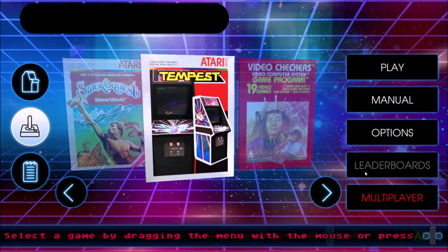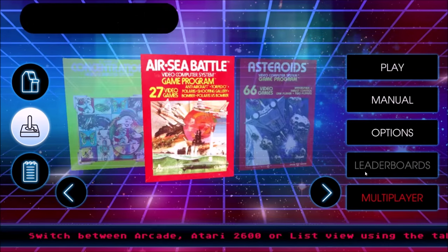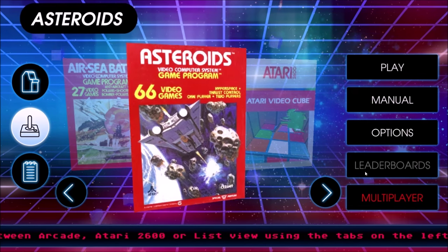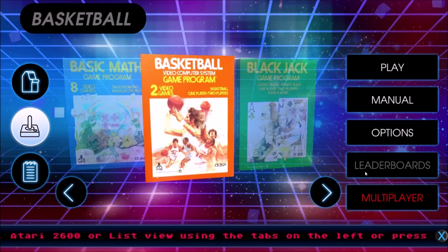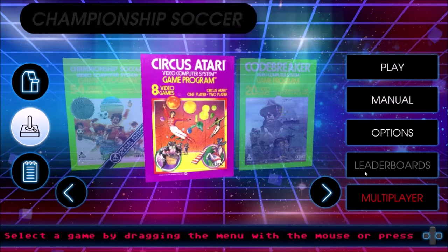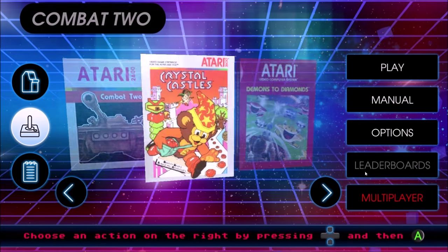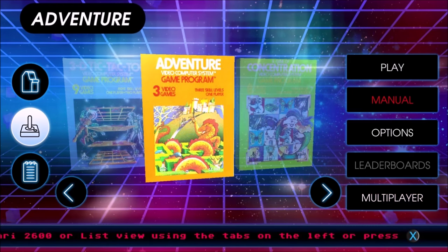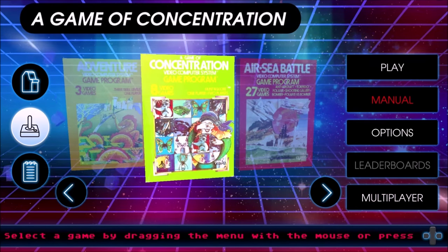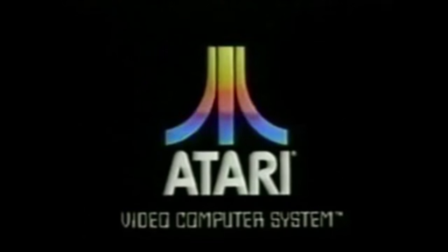Overall, this is a great collection. If I had any complaints, I wish it had the Activision games. I'm hoping they make a sequel — Atari Vault 2 or maybe Atari Vault 3 — and we get more classic Atari games. But for right now, this is a great start and a must-buy for Atari collectors who want a nice compilation of some of the best early Atari games. This is Orion's Angel — thanks for watching, don't forget to share, like and subscribe. Have you played Atari today?